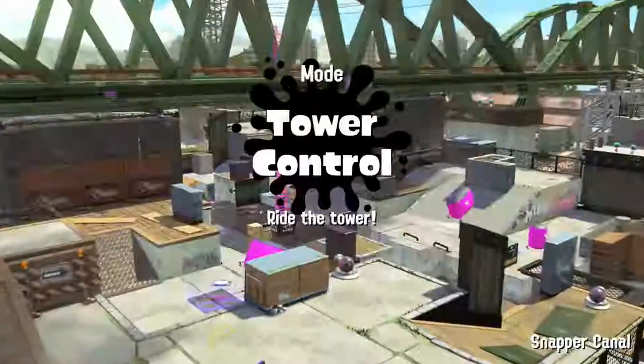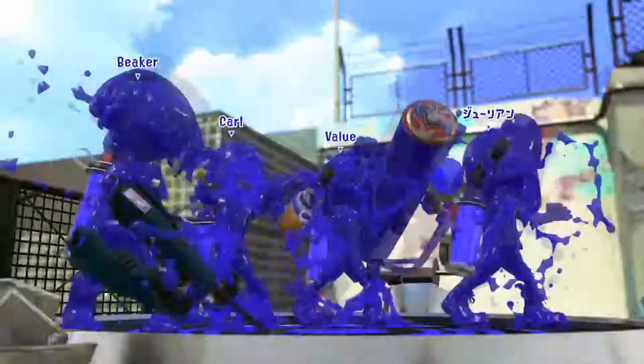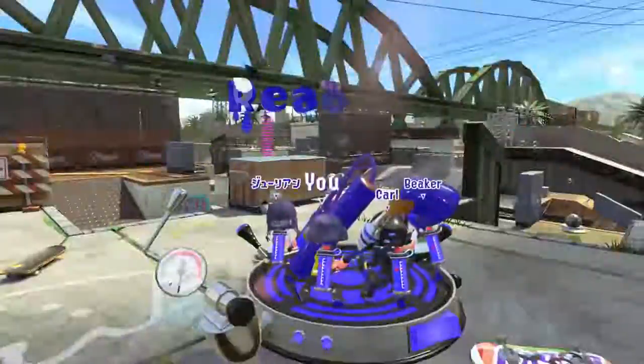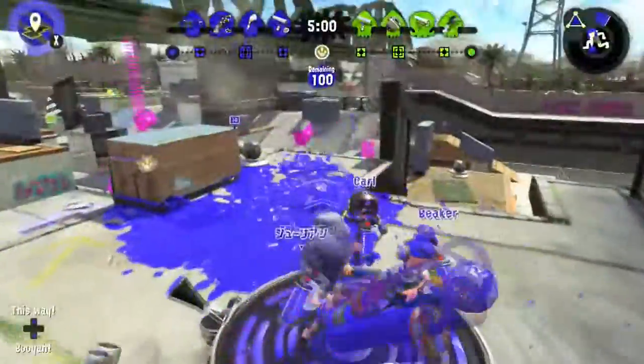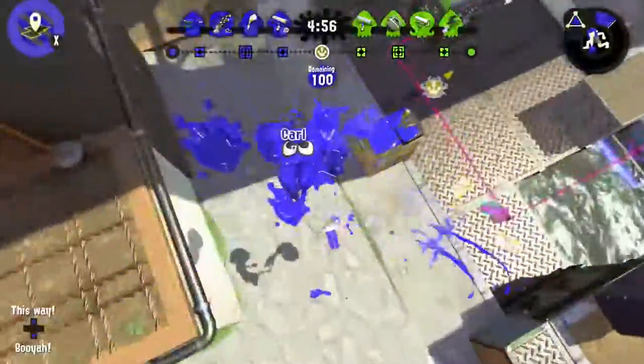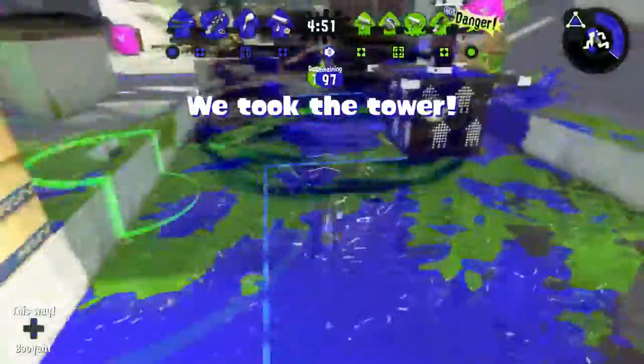What is up everyone? Today we're playing some Tower Control Ranked Mode on Snapper Canal and I am using the Ink Brush with the Splat Bomb Sub and the Splash Down Special. I don't think the Ink Brush is the best in this game mode personally, because if you're on top of the tower it's nice to have some range, but it's certainly not bad, especially on this map where there's a lot of opportunities to flank and hop around everyone. So let's see what we can do.